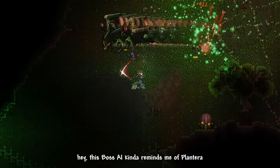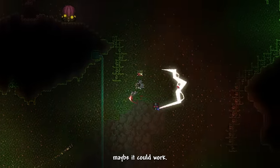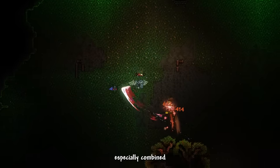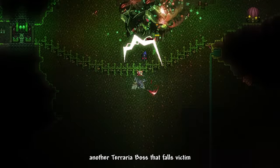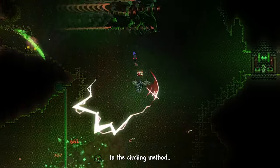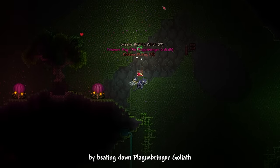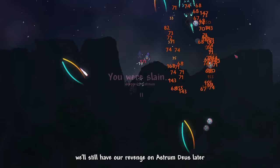Then I realized this boss AI kinda reminds me of Plantera — why not try circling? And to my surprise, it worked near perfectly, especially combined with the Rising Dragon Slash dash. Another Terraria boss falls victim to the circling method. Our Murasama also got its upgrade by beating Plaguebringer Goliath, but we'll still have our revenge on Astrum Deus later — we're just not ready yet.